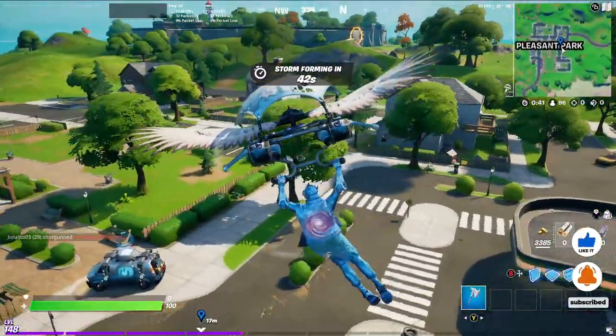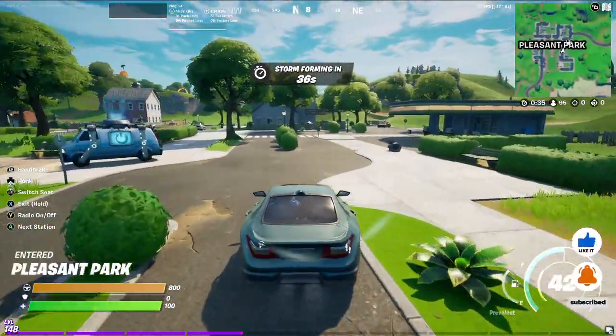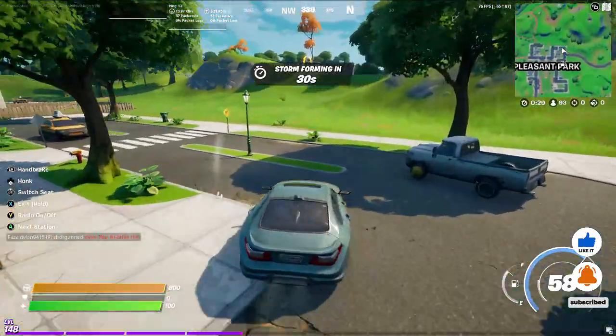Now the rings aren't going to be here at Pleasant Park — I just suggest landing here in order to get a vehicle because they usually spawn right here in front of this gas station. I prefer a truck because it's easier to drive off land, but just take whatever is readily available.